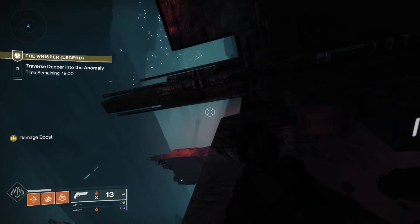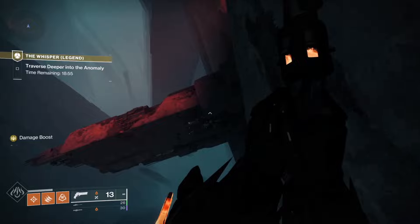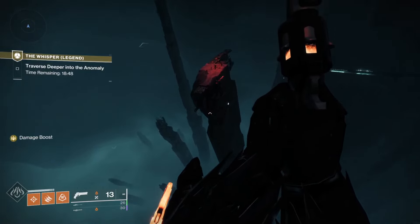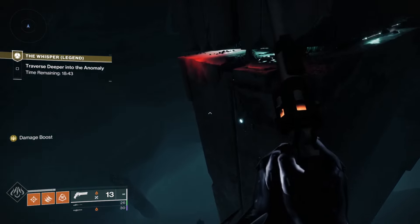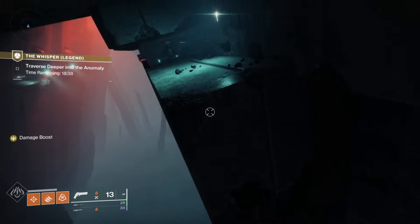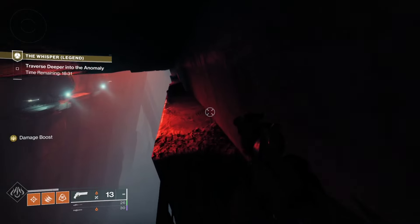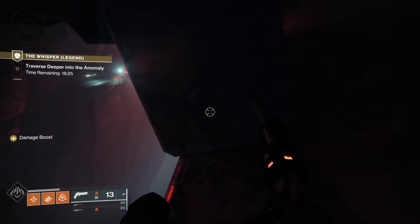I don't have Stompees on in this and I only have like 30 or 50 mobility, so you do not need Stompees. Though if you're used to jumping puzzles with Stompees it could certainly help. This jump here sometimes will eat your first jump so be very careful. On this little rock wall, you can see little dark things in front of you — that's where the rocks poke out. Wait for it to retreat and then start moving. There's a little bit of forgiveness but the last one used to be really quick.